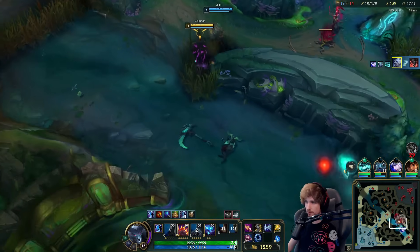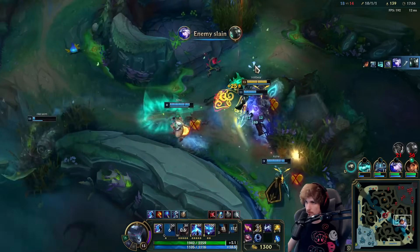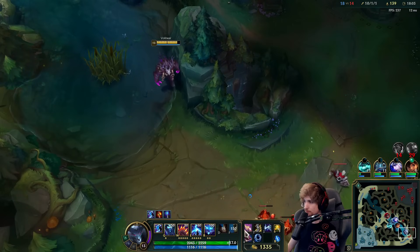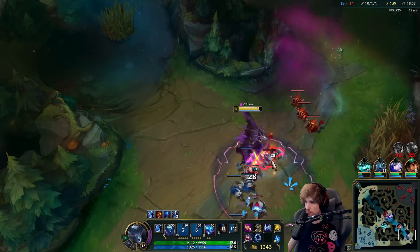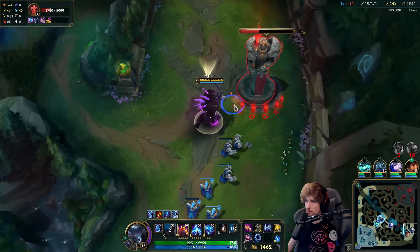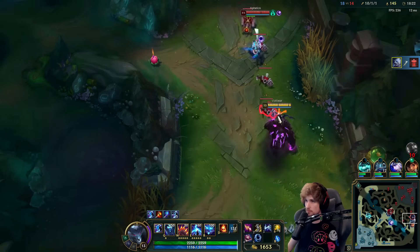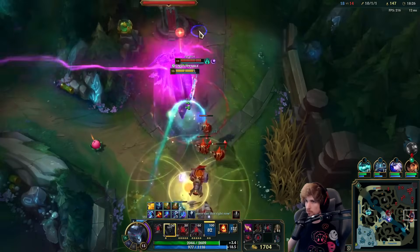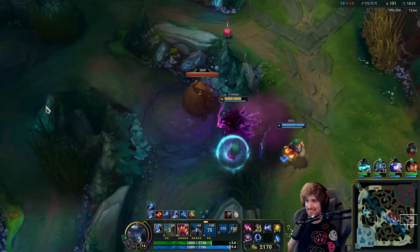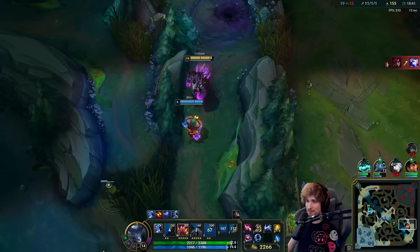I'm getting CC'd — there's a Mordekaiser right there. He flashed across. I still have my E, I didn't use my E right there. Let's go down bot lane again and we will have tower. He doesn't beat me. Don't mess with the Volibear, my man — it's not a good idea. Especially if it's an AP Volibear, you're not going to mess with him.